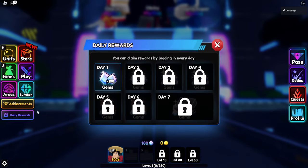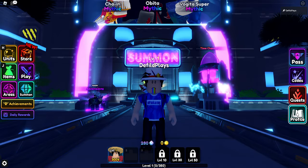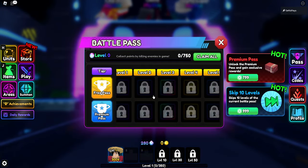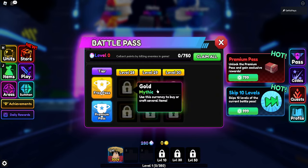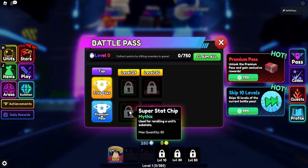There are also achievements, daily rewards — let's go ahead and claim those. There are codes, quests, and even your own profile. There is a battle pass with 30 levels of rewards, including a final emote at the end.